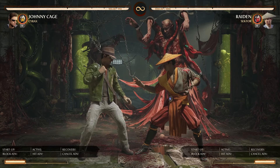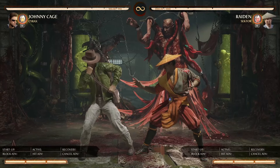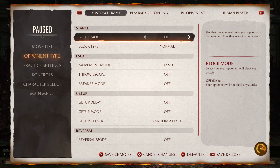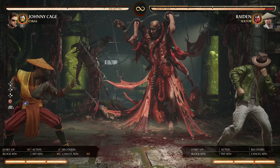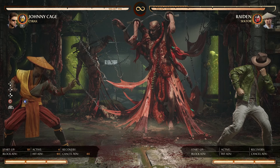So it's very important to know a matchup, especially when and when not to anti-air. Any Johnny player will let you know that his best jump-in is jump-kick. For whatever reason it's very strong, especially if you're anticipating a move rather than an actual jump-in. If he's kind of close and he jumps over, your first instinct is to want to anti-air, but you have to up-block it because he has a really, really good jump-in.